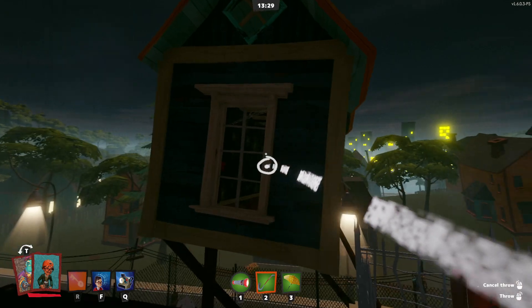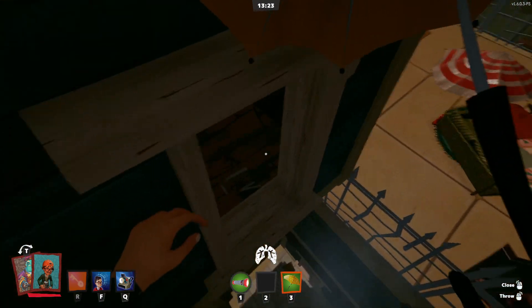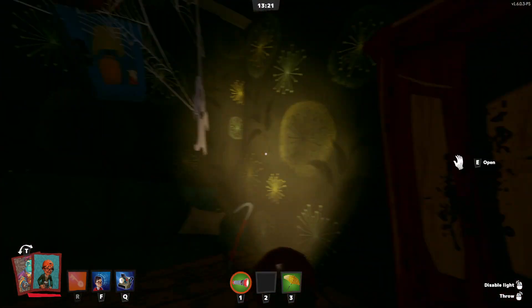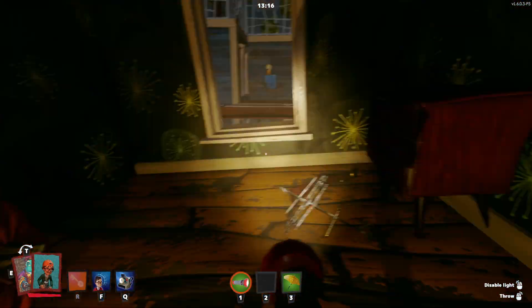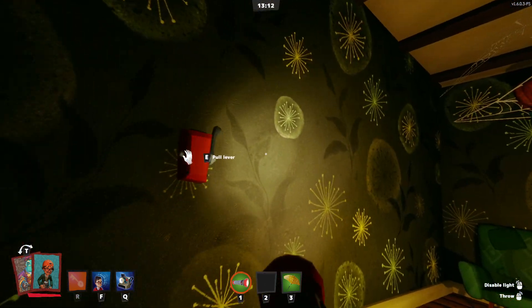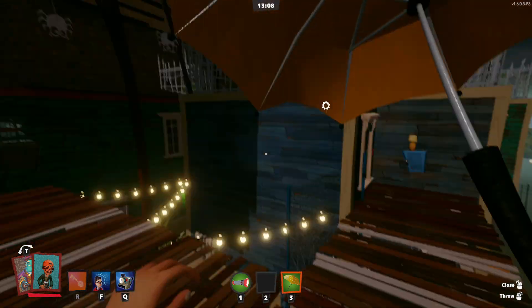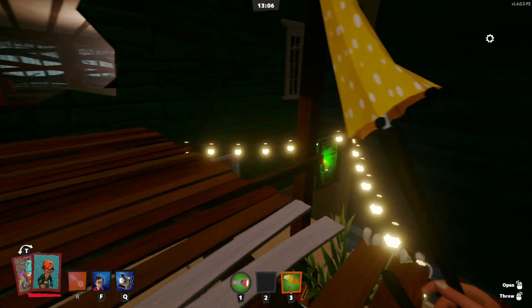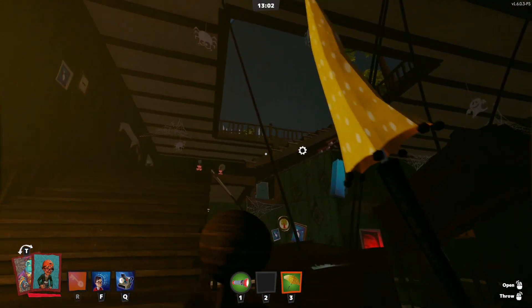So you're going to go to this house right here, throw an item at it, break the window, open your umbrella, sprint jump. That was a little bit too high, but you've got to sprint jump with an umbrella in here. There's a lot of stuff in here — there's usually some keys and random things. You've got to look to your left, and there will be this red lever. You pull it, and then you go back out, back through this door, and it moves it down.